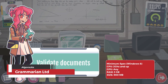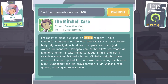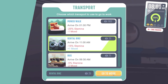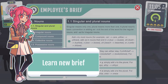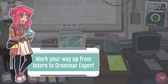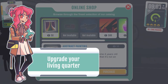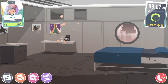First, we're gonna start with Grammarian Limited. Grammarian Limited offers a unique approach to improving grammar skills. This simulation game casts you as a new grammar validator, tasked with meticulously reviewing documents and navigating the complexities of the language. As you progress through your career, you'll encounter increasingly challenging scenarios that reinforce proper punctuation, sentence structure, and other essential grammar principles. This gamified learning environment fosters engagement and knowledge retention, making Grammarian Limited a valuable tool for anyone seeking to enhance their communication proficiency.